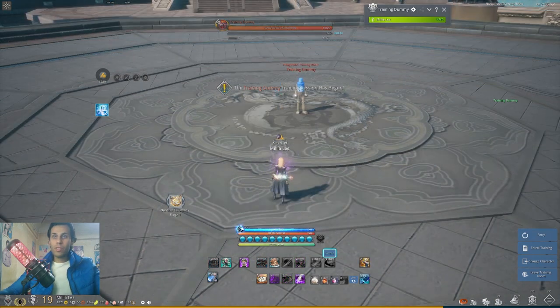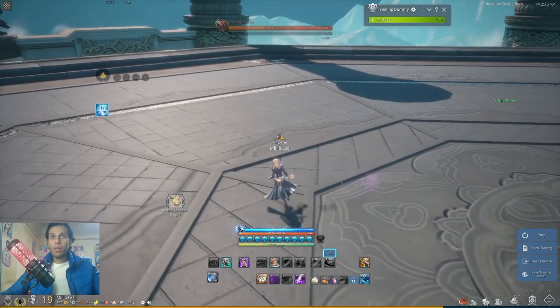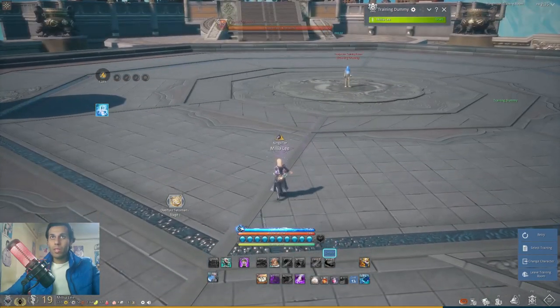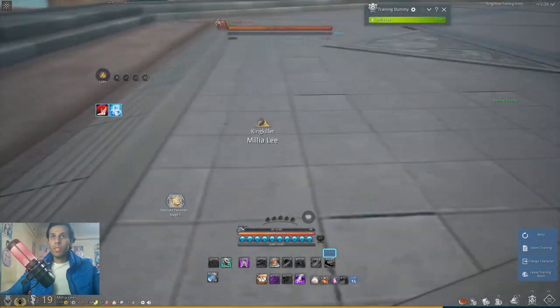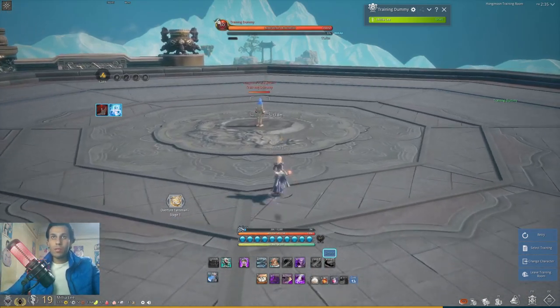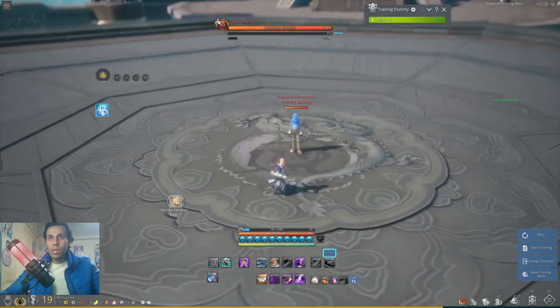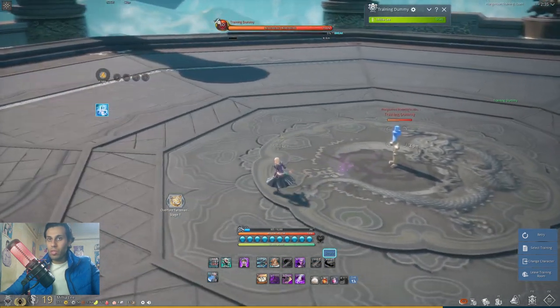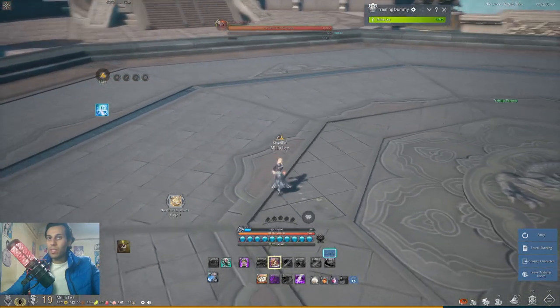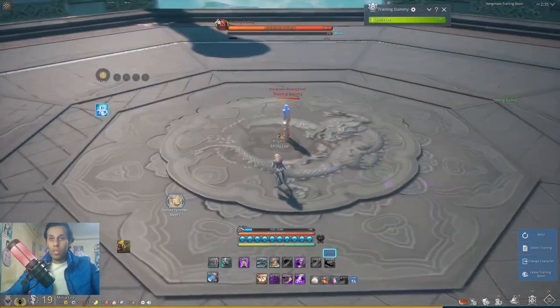The second ultimate with B is Blink Step, and this is maybe the best movement skill in the game. It can take you very far - you can press B up to five times and each time it will blink you forward. With this blink almost no one can chase you, making it very easy to run or dodge. On dungeons you can reach far points you normally couldn't. If there's a mechanic underneath you need to reach, you can use this ultimate to get there easily. Combined with Assassin's E skill, you can make very easy steps.